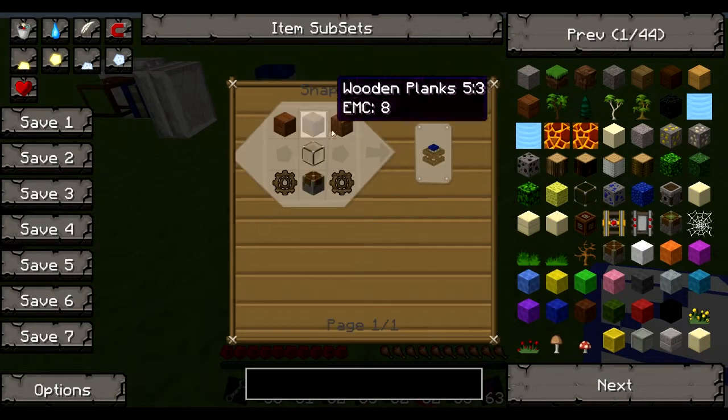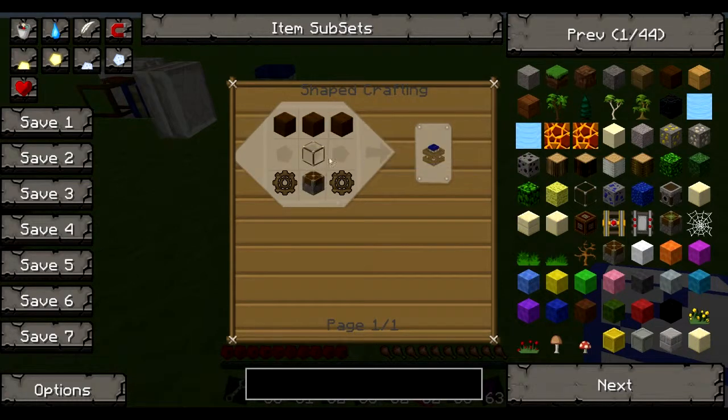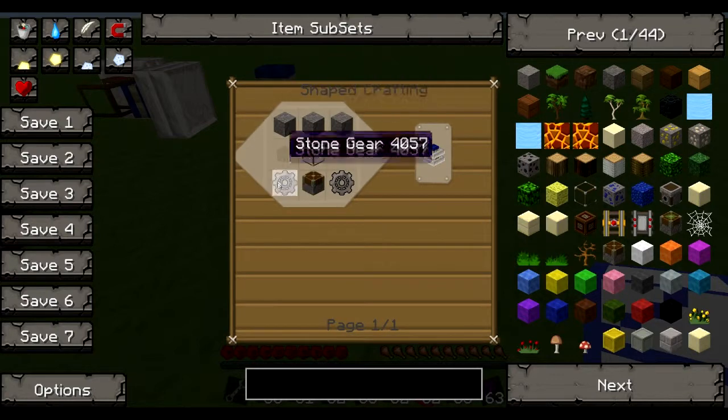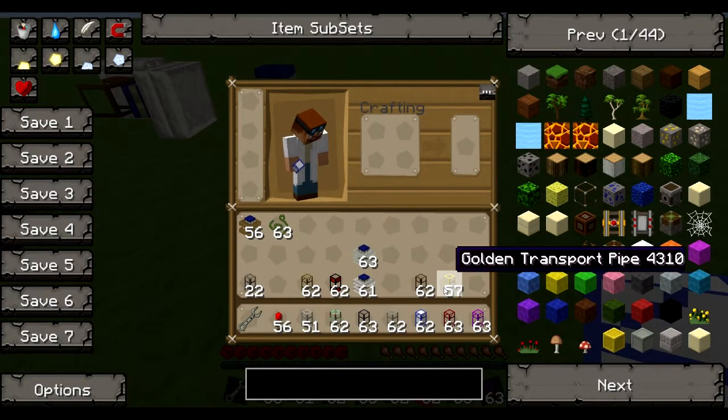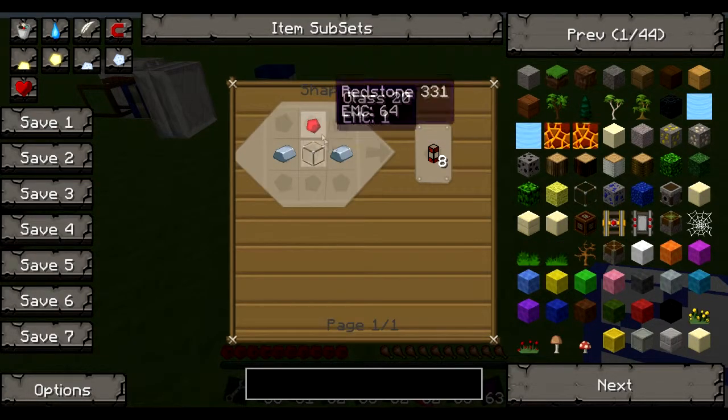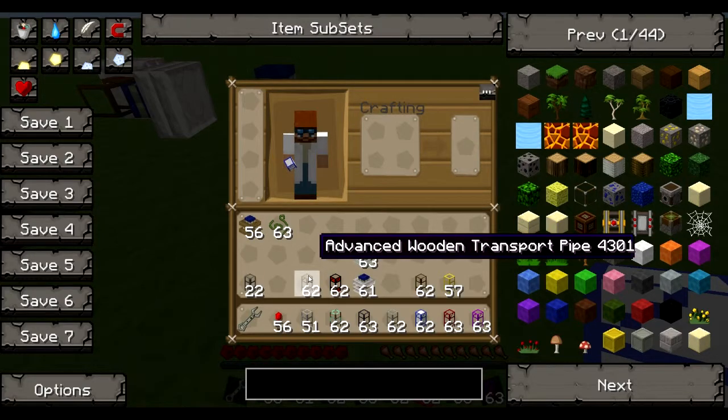The redstone engine recipe uses wooden planks and a wooden gear — very, very cheap. The combustion engine I've already shown off in a separate episode. The stone engine is just like the wooden recipe but with stone. And the distribution pipe recipe is like an iron version of the same pattern. These are all really, really cheap to craft.